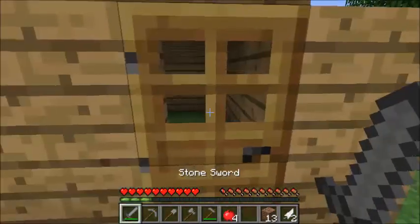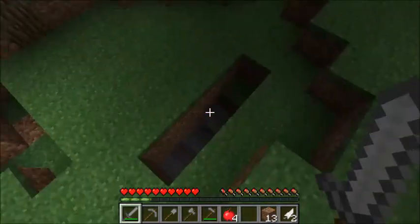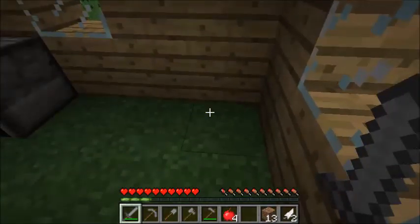There is another weapon that you could have aside from swords — it's a bow. But in order to have that, you need to have arrows. And for arrows, you need flint. And for a bow, you need string. That's another episode, so come back next episode to see more.